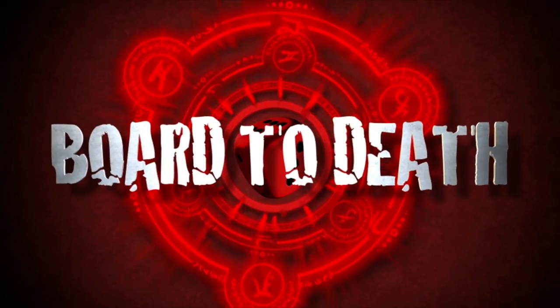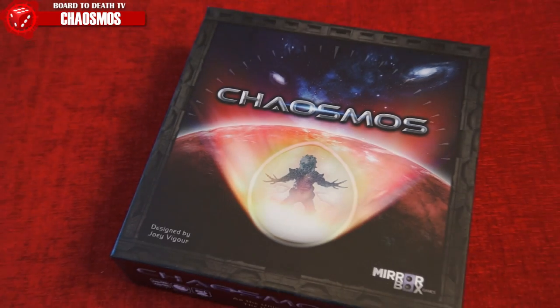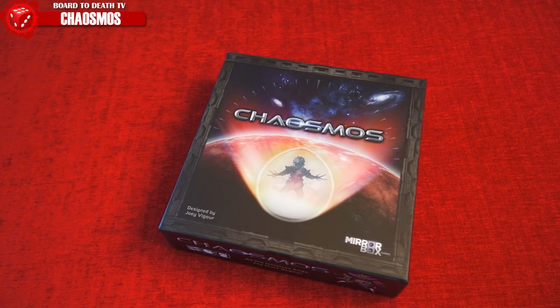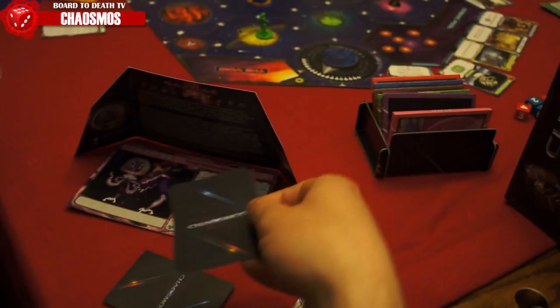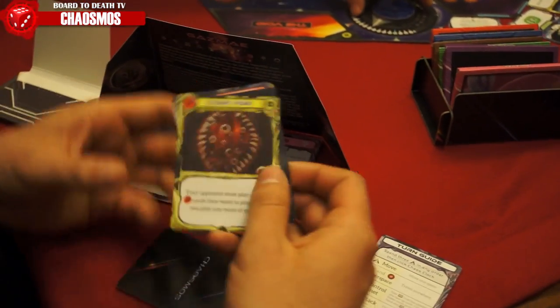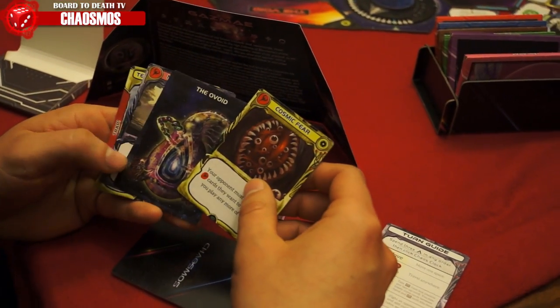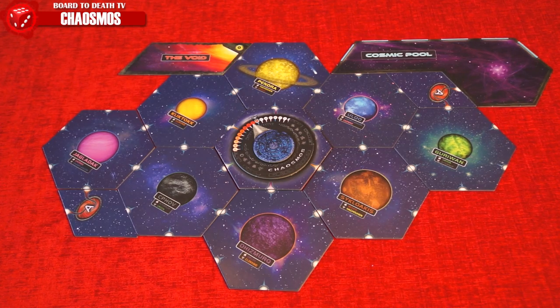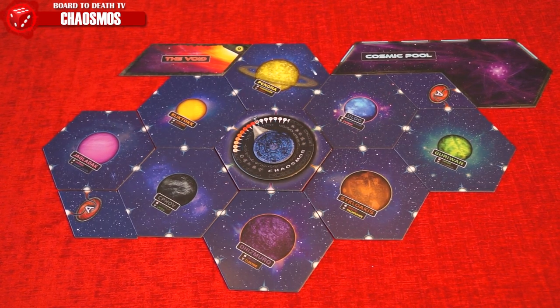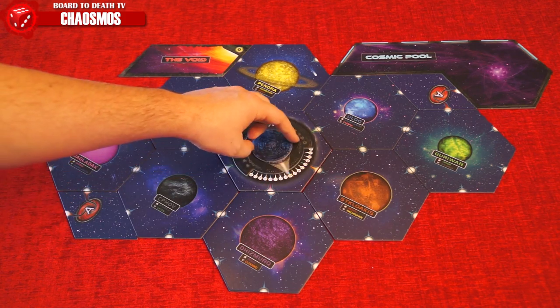Players take on the role of a covert agent from their galactic race, in search of the one artifact that may save them from the collapse of the universe — the Ovoid. They'll use cunning, deduction, and deception as their primary weapon against the other players. The player that has the Ovoid in their hand at the end game wins.